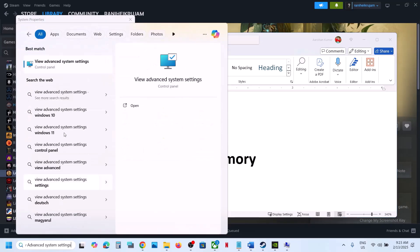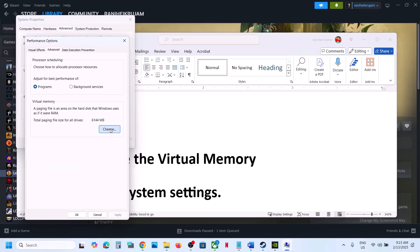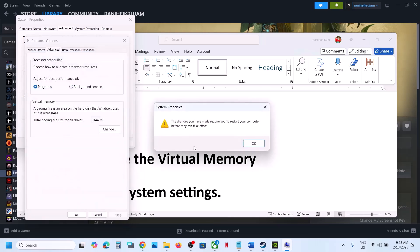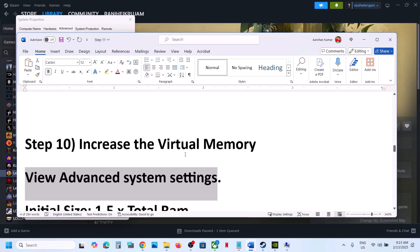If that does not work, go back to View Advanced System Settings, click Settings, go to Advanced tab, click Change. Uncheck the automatic box and put a check on 'System managed size', then click Set and OK. Restart your computer after this, and after the restart launch the game.